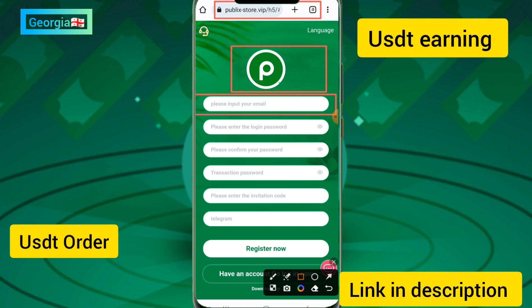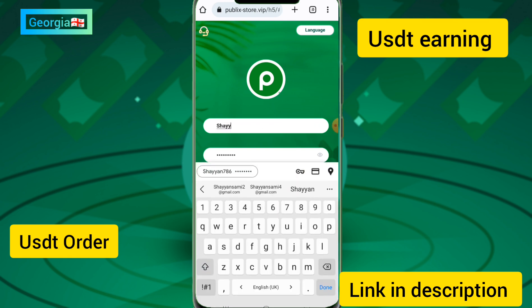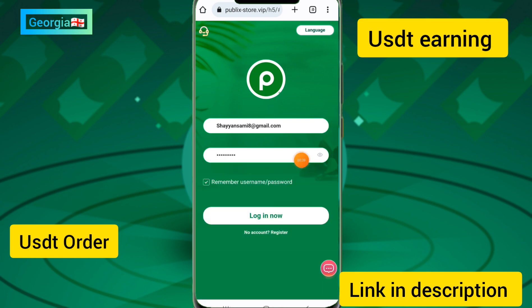I'll show you how to create an account and start getting income on this site. First, enter your email address and login password, then enter the confirm login password and transaction password. Enter the invitation code and click on the registration button to create your account.